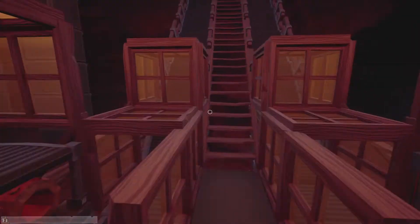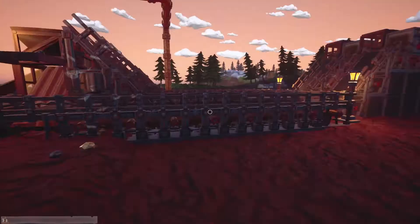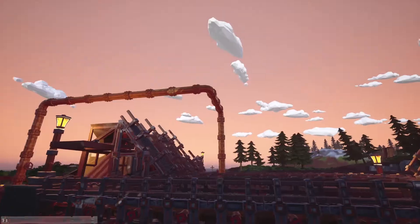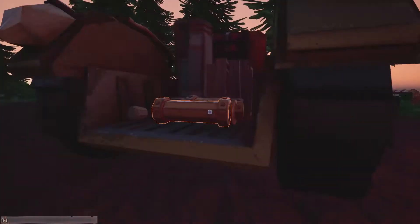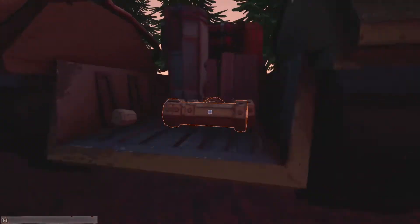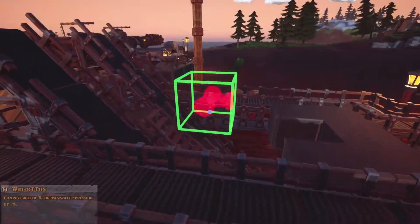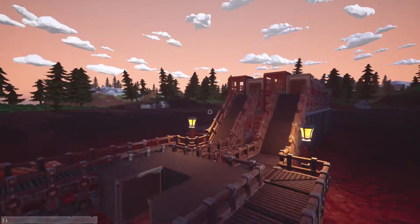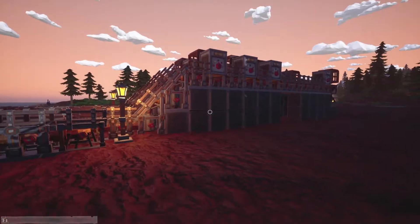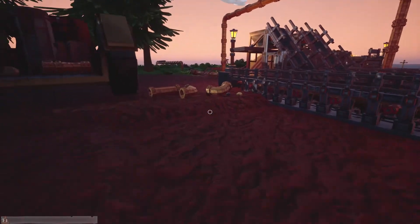We're getting pretty decent sized nuggets out of it. Somebody commented that they're only getting smaller ones, so I thought I'll quickly build something and see if I can get it to work and replicate it. I don't know if the person is using a harvester upstairs or downstairs, but I've had small nuggets when I used to have my harvesters upstairs. Let's try replicate it and see how we go.